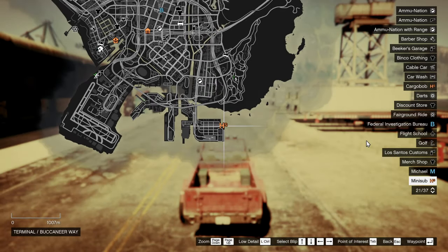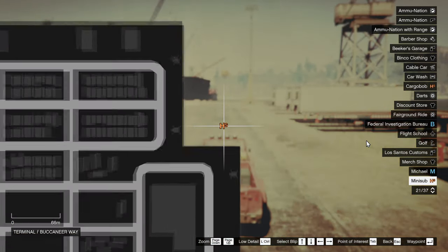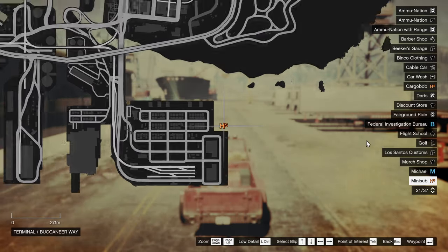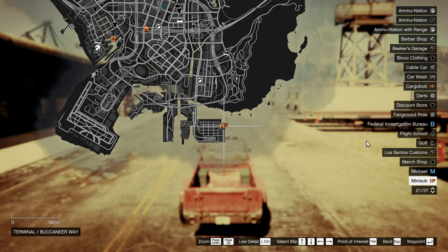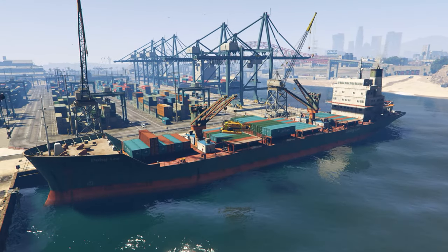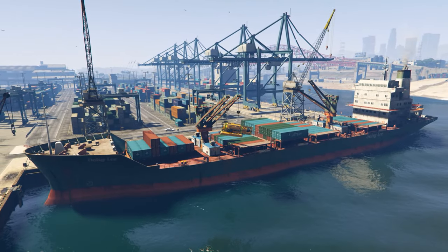To get this special vehicle you need to be on a mission called Mini Sub, which is marked on the map as HS and this time it's a setup mission for the Merriweather heist. It is unlocked with both approaches. You can find it at the docks of Los Santos on board a container ship called Daisy Lee.